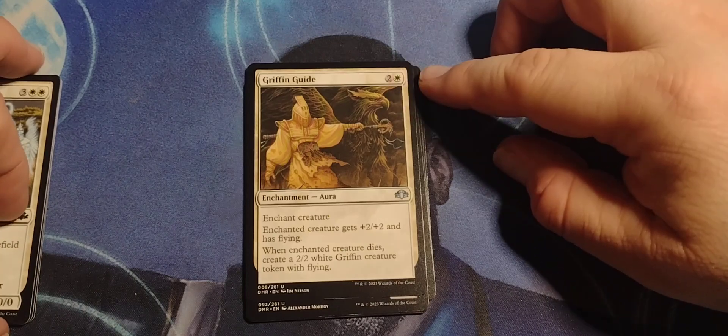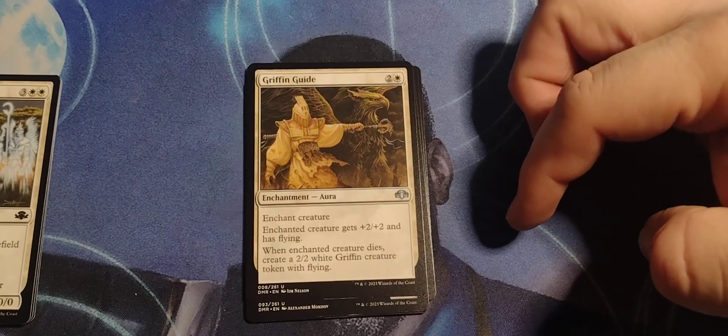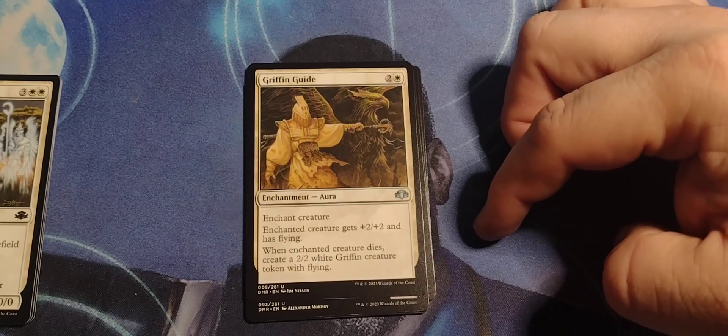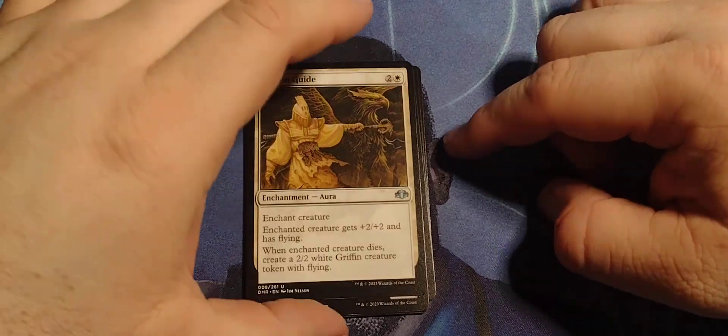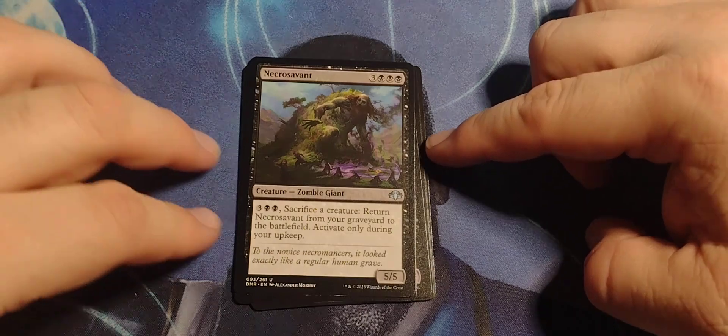Griffin Guide — two and a white, enchantment aura. Enchant creature: enchanted creature gets plus two/plus two and has flying. When enchanted creature dies, create a two/two white griffin creature token with flying. That's not a bad deal — basically they have flying, and the griffin returns for it.